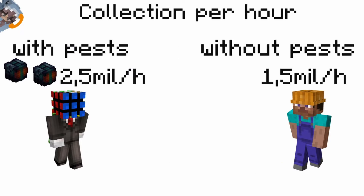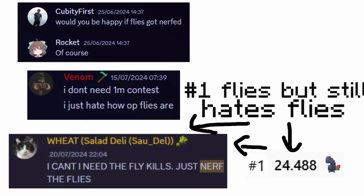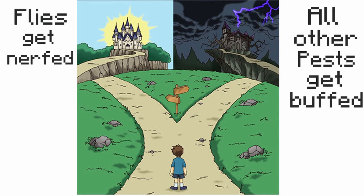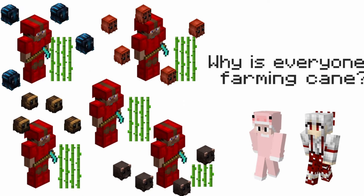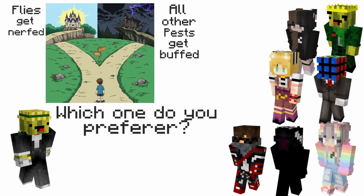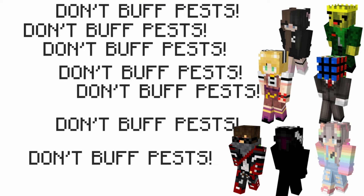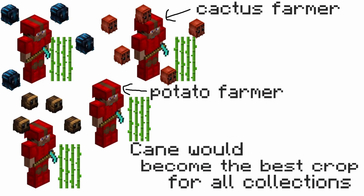Doing flies is essential if you want to climb the wheat collection leaderboard, but most of the top wheat farmers hate that flies are so important for collection and would love to see flies getting balanced. There are two ways flies could get balanced: either all other pests could get buffed to the level of flies, leading to pest farming becoming a better method than traditional farming, or nerfing the flies to match the other pests. The opinion of top farmers is very clear — pests shouldn't be buffed, as it would destroy farming's laid-back nature and force players to farm cane in order to gain max rates for other crops, which in turn would make farming them normally pointless.